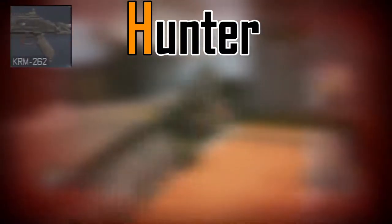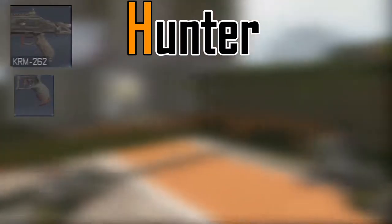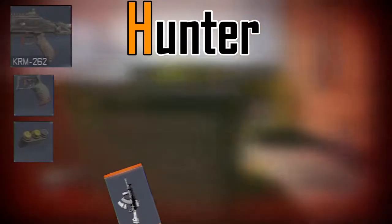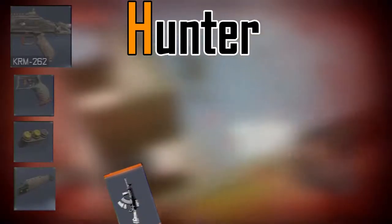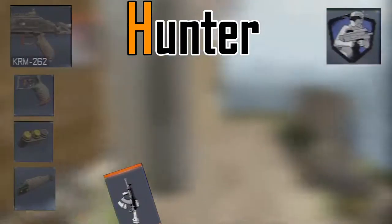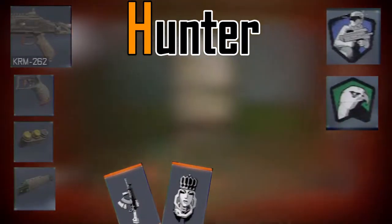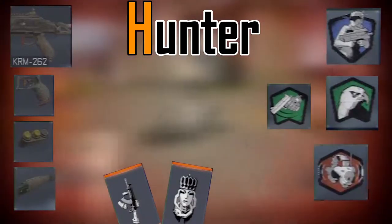This class is very attachment and perk heavy. For our primary weapon we're going to have the KRM 262, with attachments being the quickdraw and the extended magazines. We're going to throw in our first wildcard, primary gunfighter, so we can put in quick magazines. Perk 1 is going to be 6 cents, perk 2 is going to be tracker, and we'll throw in our second wildcard perk 2 greed so we can put in quick hands. Perk 3 is going to be awareness.